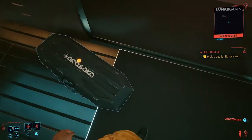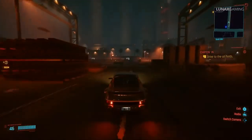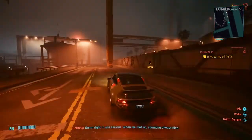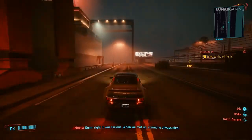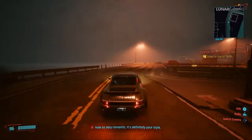At the end of the Chipping In mission at the oil fields, Johnny asks you what would you write on his headstone. It's important that when you answer you pick the option 'the guy who saved my life' — or the next eight Johnny side missions starting with Blistering Love won't be available and you will miss quite a few uniques.